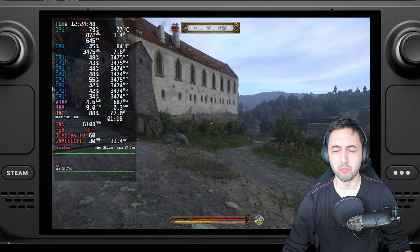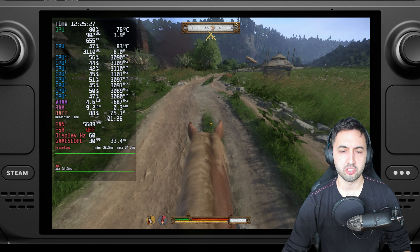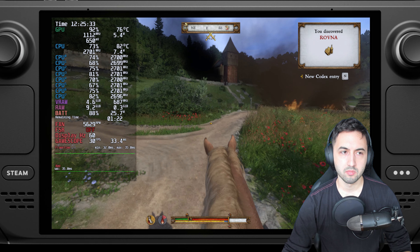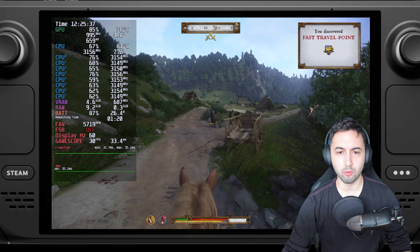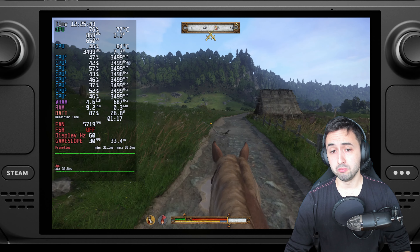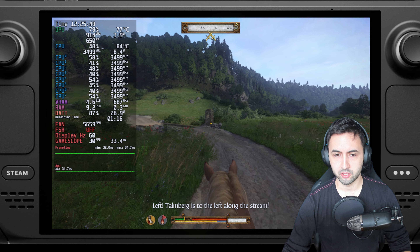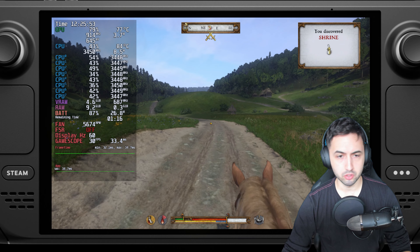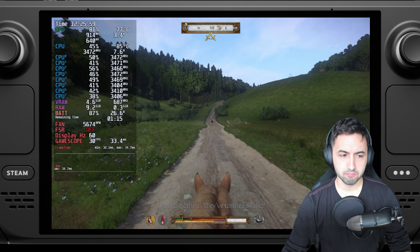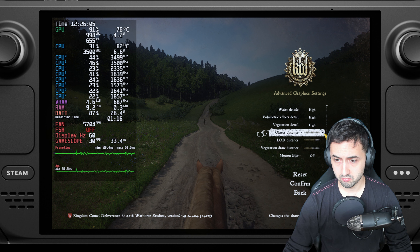Let me show you somewhere else. So we are in one of the first sections of the game, where we're actually just fleeing from the enemy. And as you can see, for the CPU at least, it's a way easier time, considering we're outside of a town — it's more of an open location. It's mostly characters chasing after you, and you being around very grassy areas. So I would say you can even increase the draw distance if you wanted to, because most of the game can handle it.